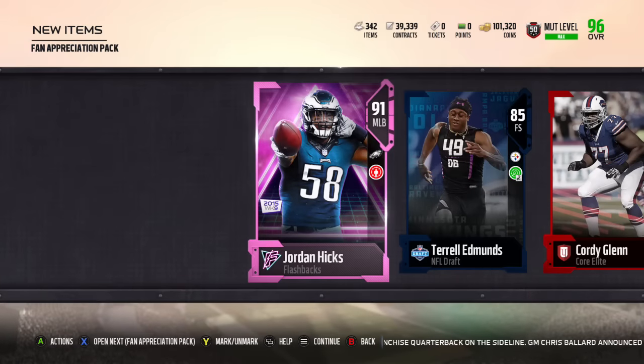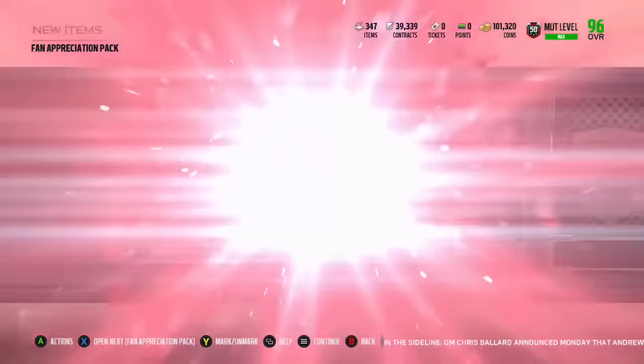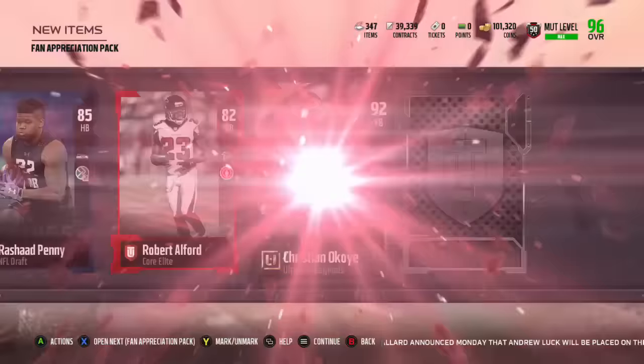I'm not really sure of the price of that 91 Moon, but the price of these cards is going to plummet now — the NFL Draft players — because people are going to be opening lots of these packs.